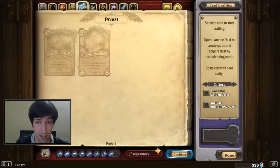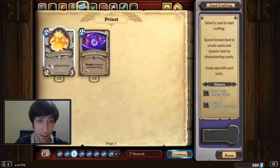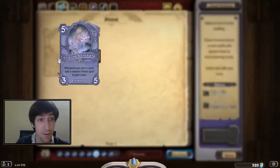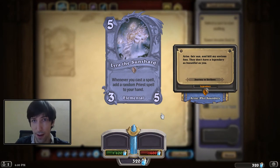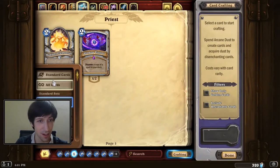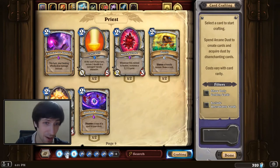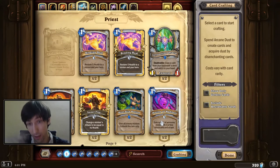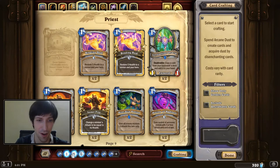What makes this card really good is if you can get out the Radiant Elementals — a common from the set — in the same turn that you have Lyra the Sun Shard, because a lot of priest spells actually only cost one or two mana, or even zero mana, in the case of cards like Silence and Circle of Healing. Having that combo on the field can sometimes mean you just win the game. Obviously you're looking at cards like Divine Spirit, Inner Fire, Potion of Madness, which are all good cards to get off of and play with Lyra the Sun Shard.